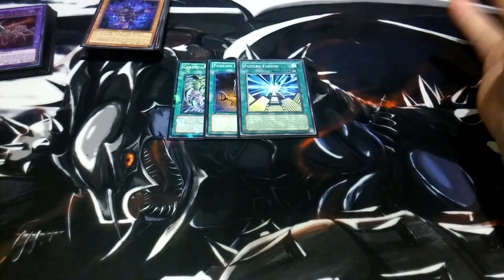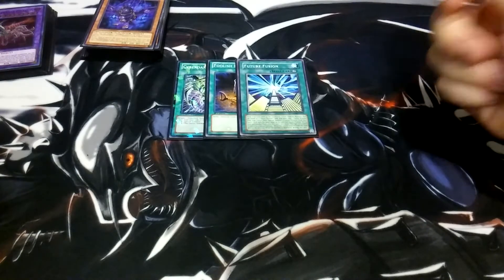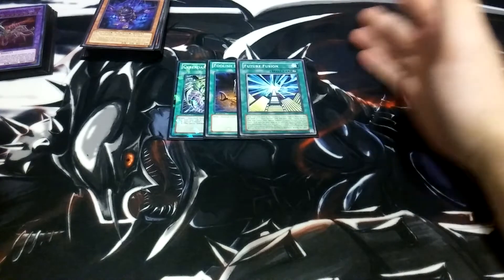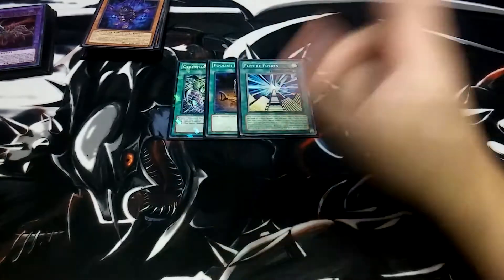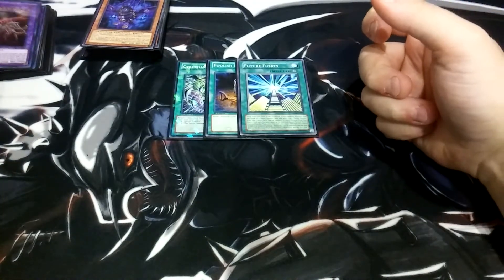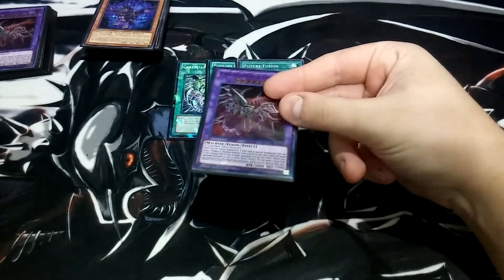One Future Fusion — its effect is errata'd, you'll probably have to look that one up. If it's activated, you don't do anything in the first standby phase. In the second standby phase, you send all the cards you want, and then in the second standby phase you get to special summon the monster. So we would special summon our Cyber Darkness Dragon, sending five cards from the deck to the grave.